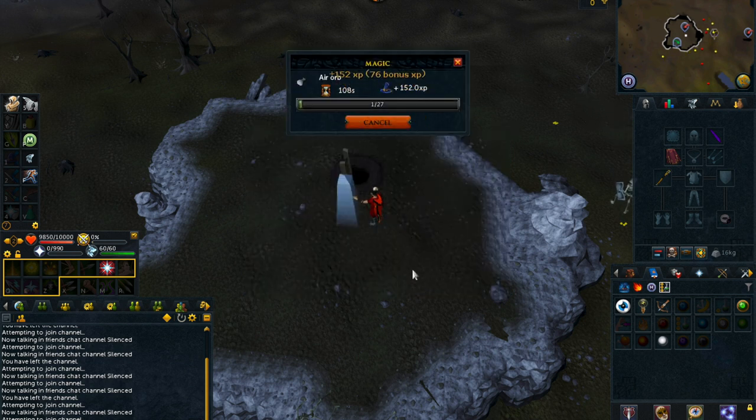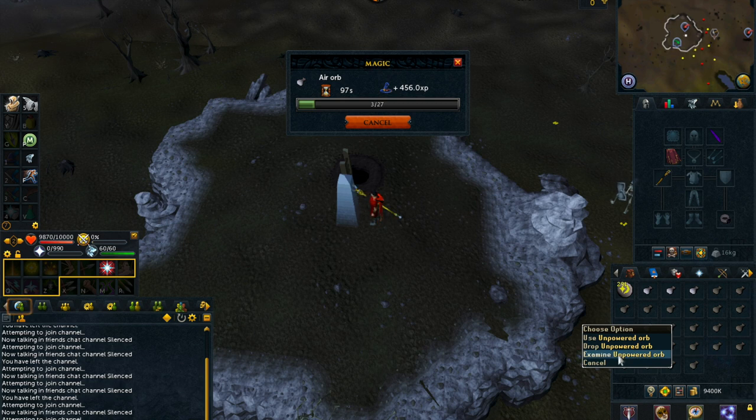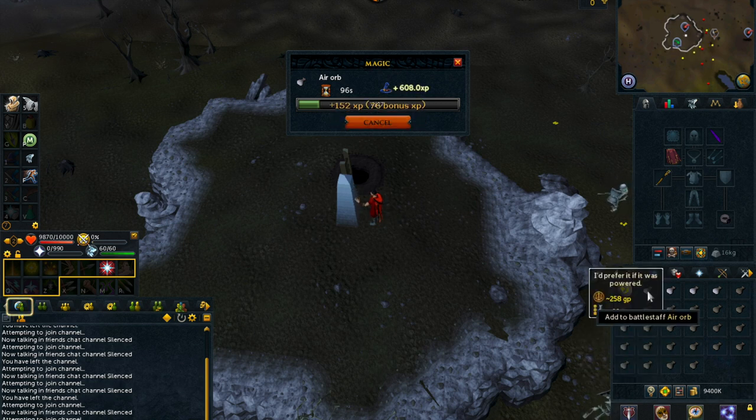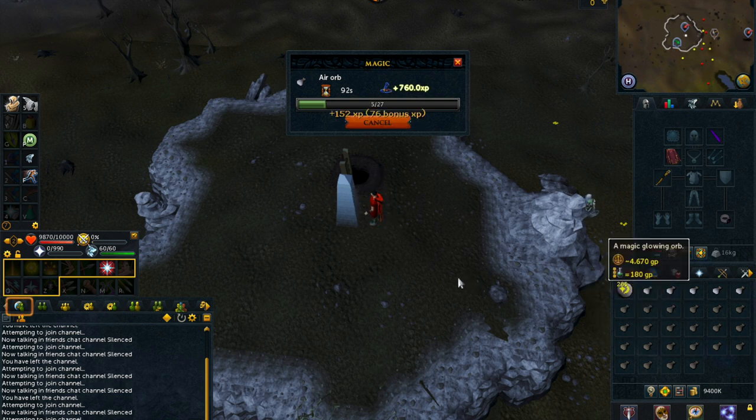This method is extremely AFK, which is what I really like about it. It takes about 108 seconds to make a full inventory of air orbs, and then you also have your Beast of Burden orbs as well. You can make around 2 to 2.5 mil per hour doing this method and you get a decent amount of magic XP as well. Overall a really great method for mid-level players.